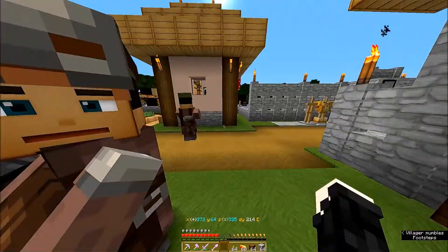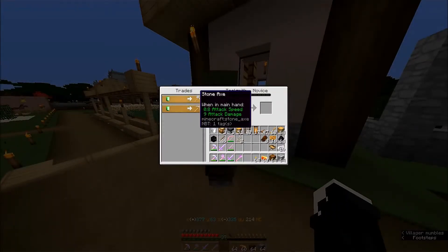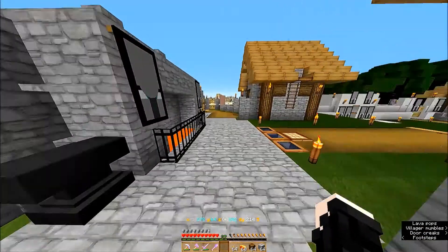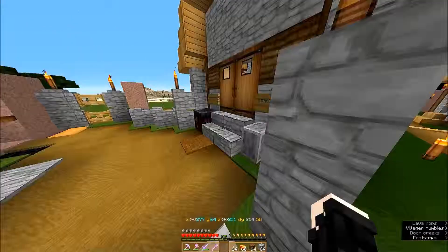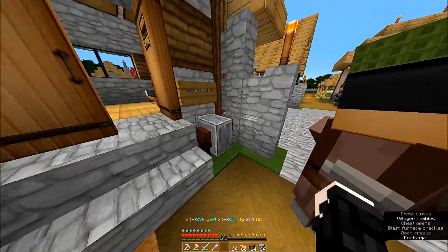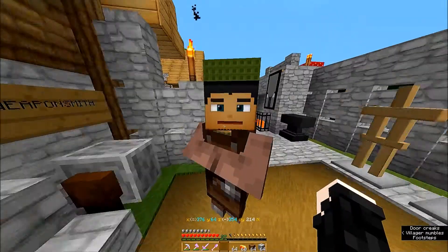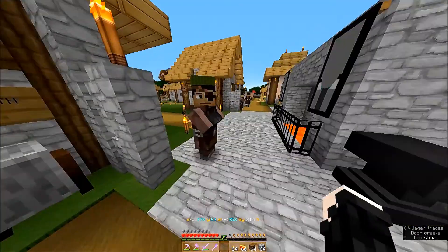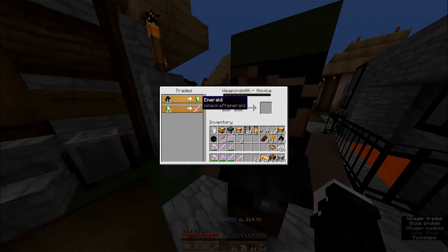You're going to get — oh, that's a stone axe, because I got an iron axe from the weaponsmith over here. I don't know where he went — over here somewhere. Oh hello, toolsmith, that's him. Yeah, he went over there and played at that.